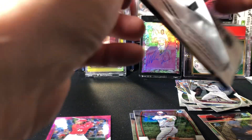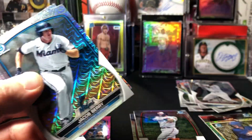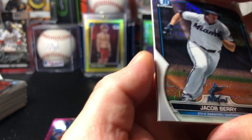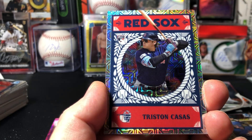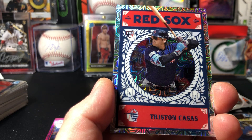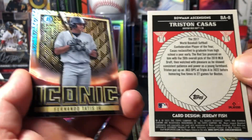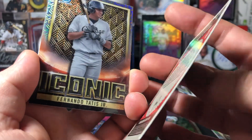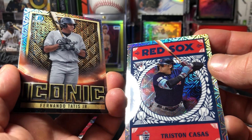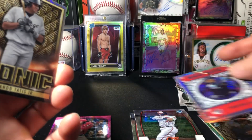Alright, let's hope we get another parallel. Nope — dang. Chickaberry. Oh, what's that? Tristan Casas rookie card — what is this? I didn't see anything like that before; maybe like a different insert or something.